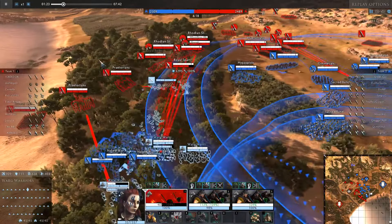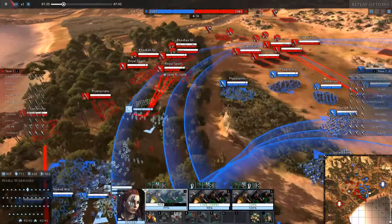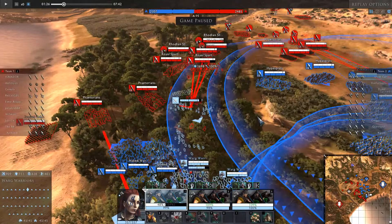Now, they do have a few weaknesses. The skirmishers tend to be a problem. However, because of the speed of the dogs, it is quite difficult to hit them, so the way you need to use the dogs is hit and run.